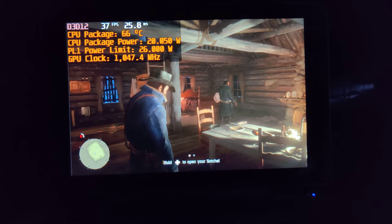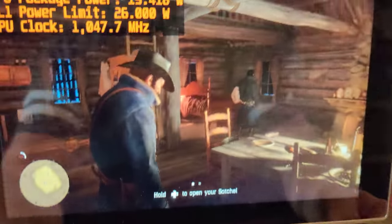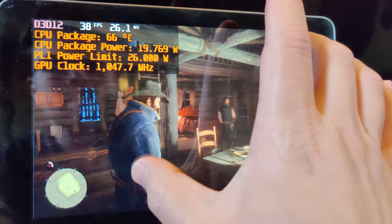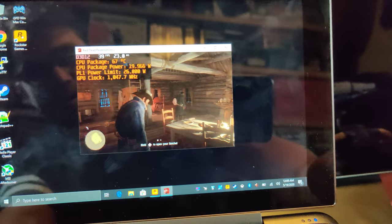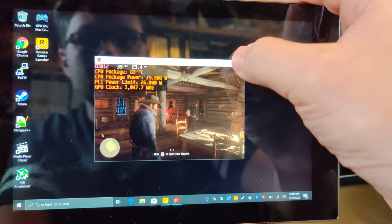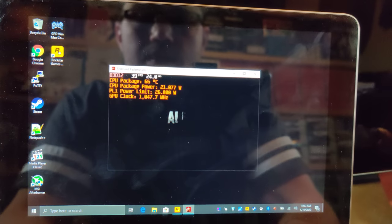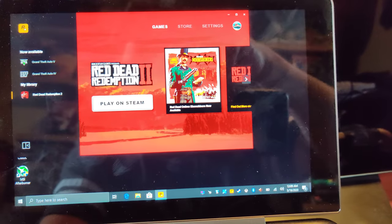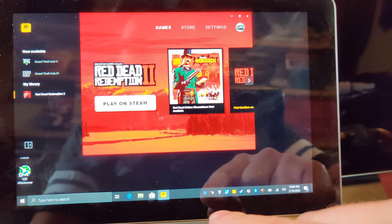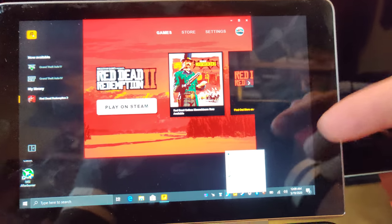Let me put on the lights. Alright, welcome back. So here we are — this was running on the GPD Win Max. If I just do this, you can see the actual resolution. This is the actual resolution that we're running at. The program that we use is TouchZoom Desktop.